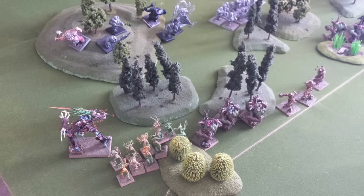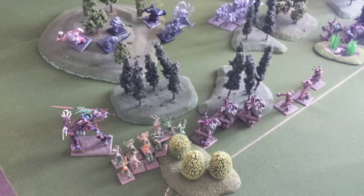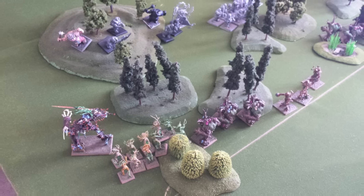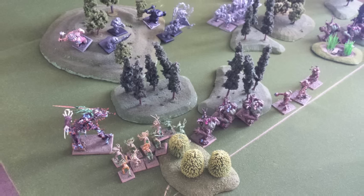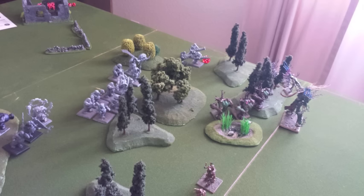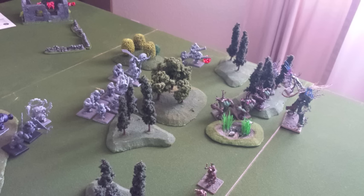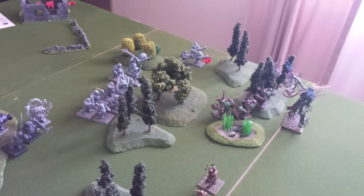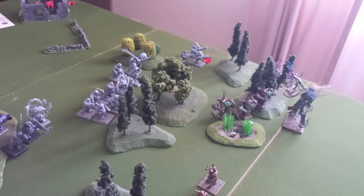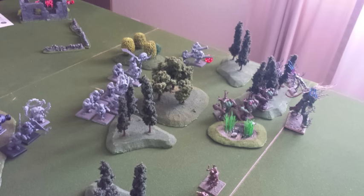Here's a close-up of my units deployed on the left-hand wing: Durthu, the Court of Summers Dryads, the Troop of Dusk and the Troop of Twilight forming an arc. On the right-hand wing we have the Troop of Dawn with my Kurnoth Hunters, the Court of Winters, and right behind them Koadil. I moved Koadil up and made the War Pig's advance largely irrelevant. Everybody is positioned and ready to receive the charge.